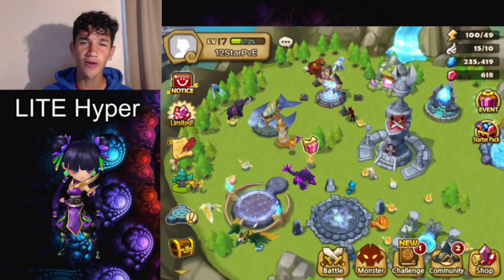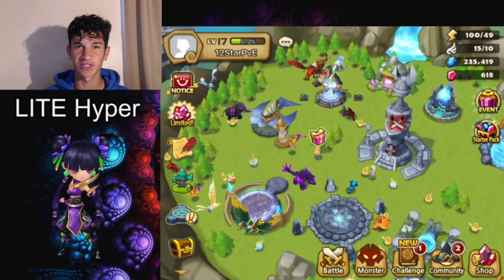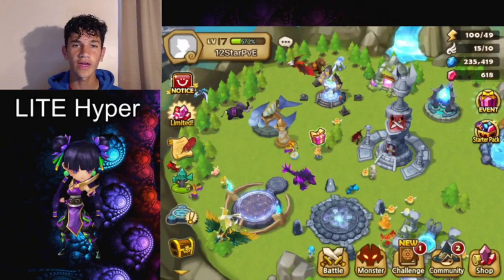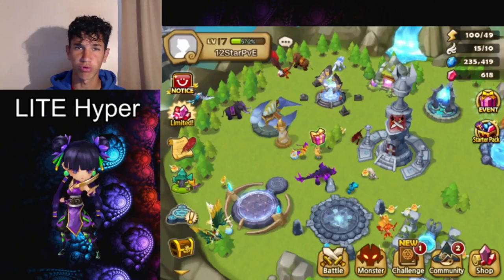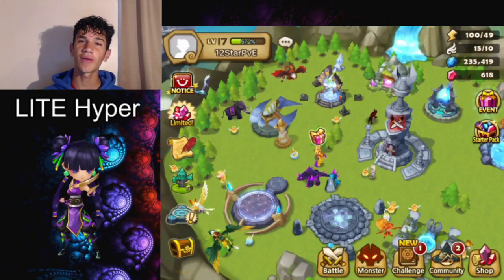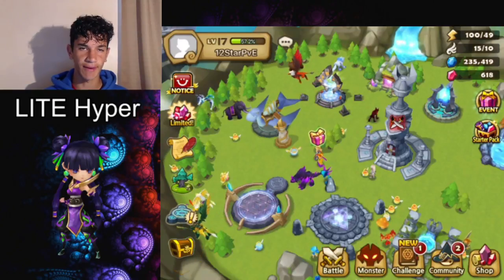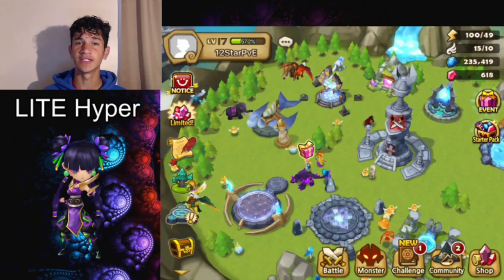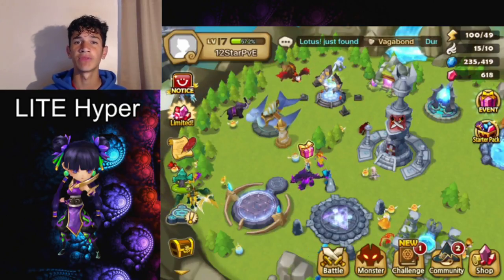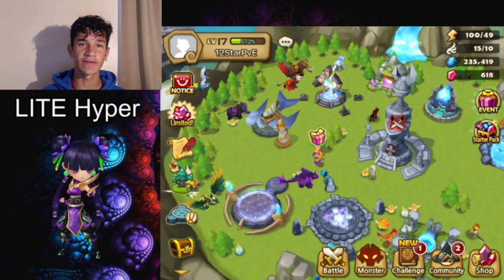What's up guys, it's Thy Harper here with another video. Today's video is going to be the poor man's Basalt in Summoners War. Before I get into this, I just want to talk about the definition of poor man's — it simply means it's not as good, but you could probably replace that monster with it. Of course it's not as good, but it's easier to obtain.